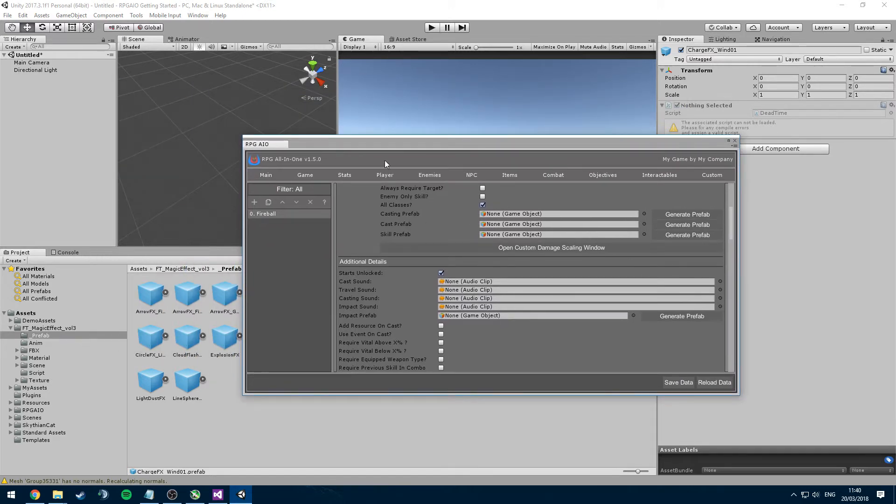We have a few prefabs to create. The casting prefab is not required — that's a prefab that appears on the player as they're casting. The cast prefab appears once they actually cast the effect, and the skill prefab is the actual skill that travels. For example, with a fireball: the player first charges up fire in their hands — that's the casting prefab. The cast phase is when they do the motion of pushing their hand out, and the skill prefab is the actual fire that emanates from their hands and flies forward.